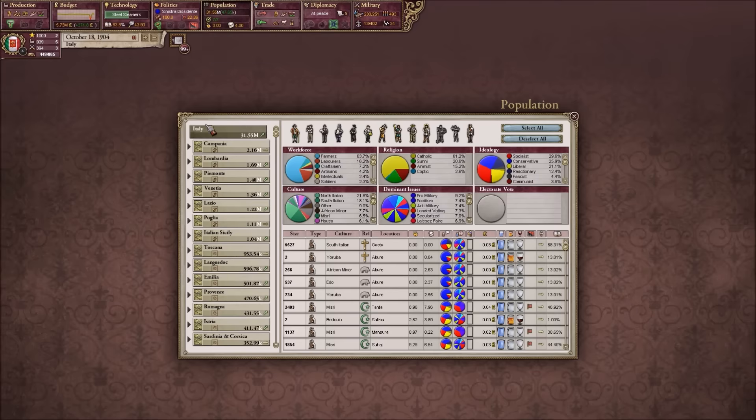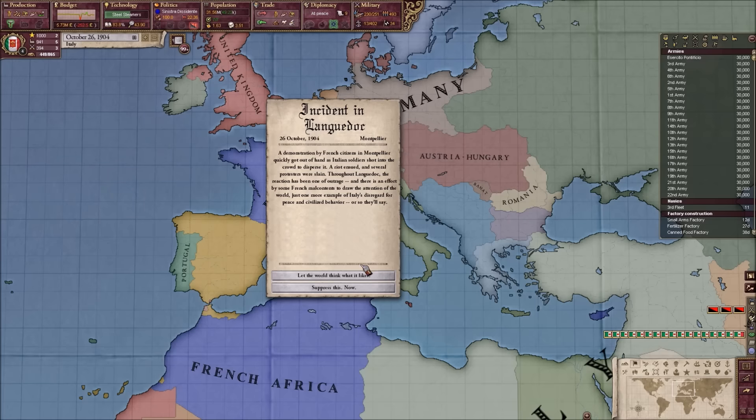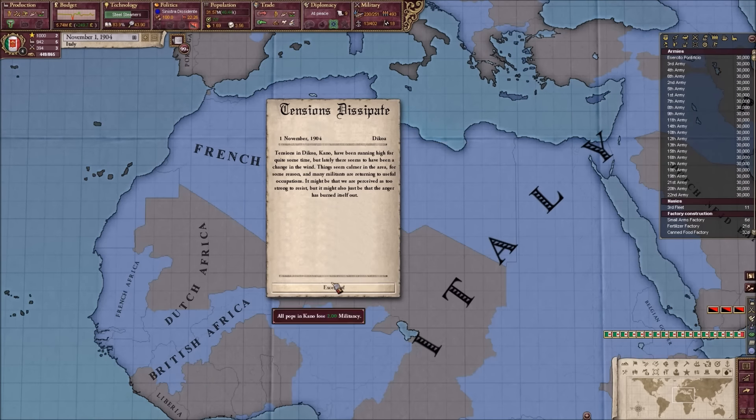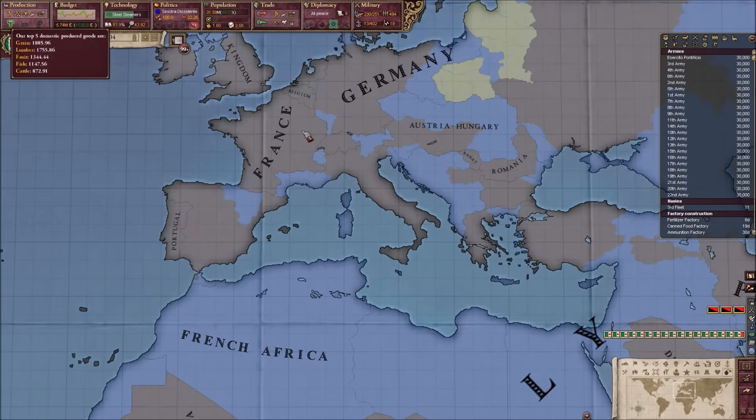How many capitalists do we have? About 5,000. That's good. Alright, 10-hour workday. See, we're a very socially progressive nation. Everyone loves us, as they should. Excellent. So where do we have crises? No crises going on? Good.